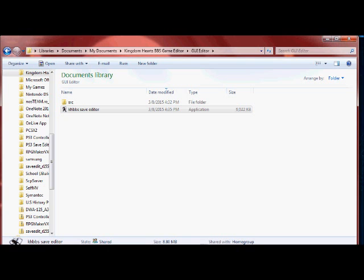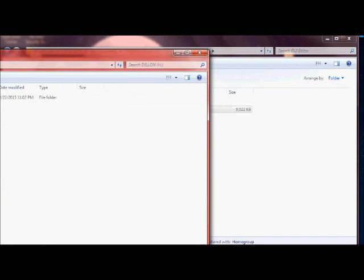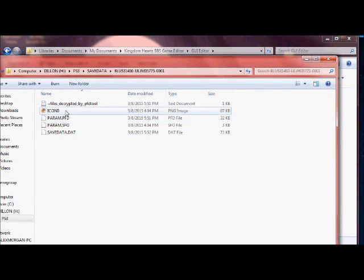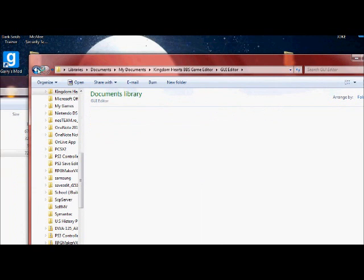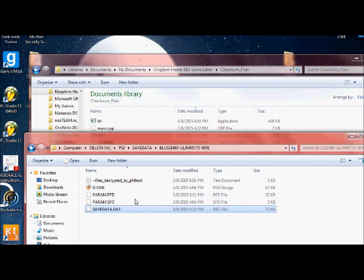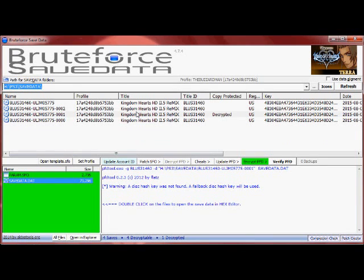Once you're finished editing, you're going to want to save it. Then open the checksum fixer — I'll be doing that here in a second. What you're going to do is drag the savedata.dat file on top of the checksum fixer executable, kh.exe. Once you do that, that screen will pop up and it will fix your checksum so you won't have corrupt save data.